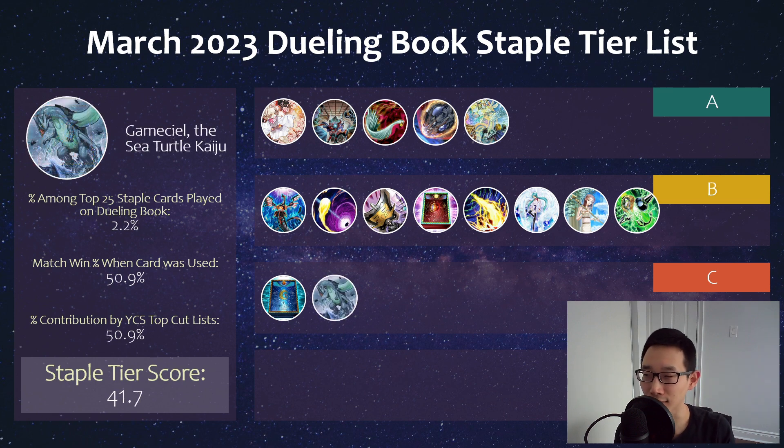We have Gamma Steel. Kaijus in general were seeing a good amount of play at YCS Peru, and rightfully so. For the most part it's something you can't really stop, and really strong for outing something like Rise Heart and other tower-like monsters that you otherwise might not be able to out in your deck, like Psychic End Punisher or Arrival Ignister. So a very good card to have right now.